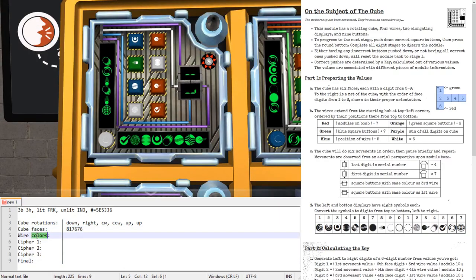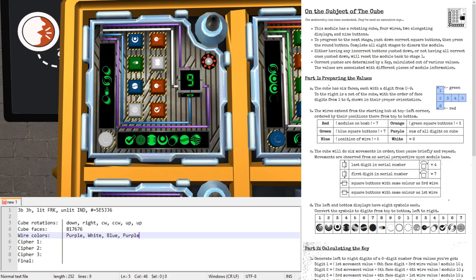The next thing to read out is the colors of the wires. There are four wires that connect to different parts of this module, with a connector in the top left. We read them in order one, two, three, four from top to bottom. That would be purple, white, blue, purple.